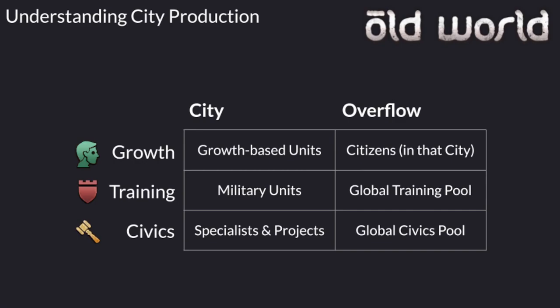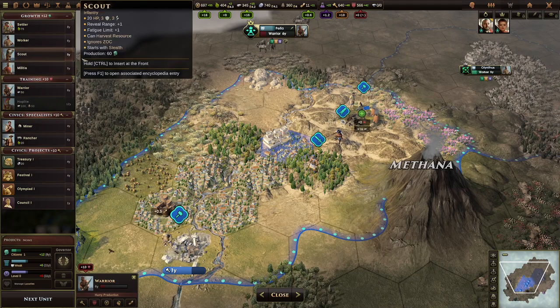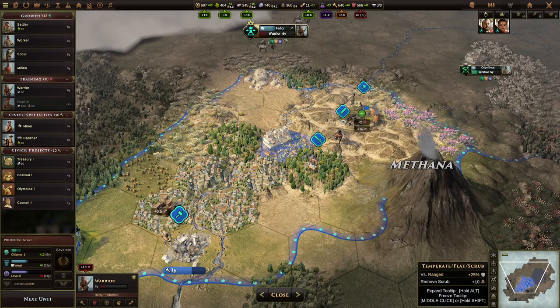The growth-based units available at the start of the game are settler, worker, scout, and militia. Later in game, you'll also have the conscript with higher tech, disciples (your religious disciples), and caravans as well. Those are only buildable via growth — those are the growth-based units.